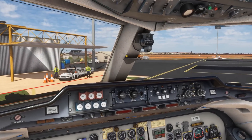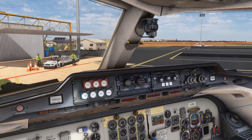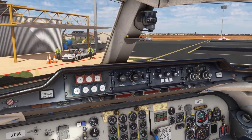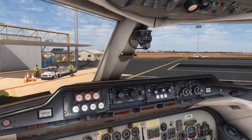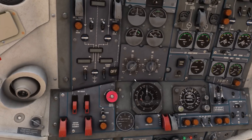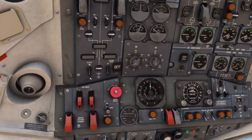We find ourselves on the apron here at Kalgoorlie's Boulder airport, in the cockpit of the JustFlight F28 Professional. We've just boarded a completely cold and dark jet. We're going to run through the full start-up process to give you an idea of the level of systems depth that JustFlight have modelled. Before we run through our pre-start checks, we first need to get the aircraft electrically powered. So firstly we'll come up to the electrical panel and check our battery voltages — we've got just above 25 volts there on battery one, and same there on battery two, so we'll get the battery master on.